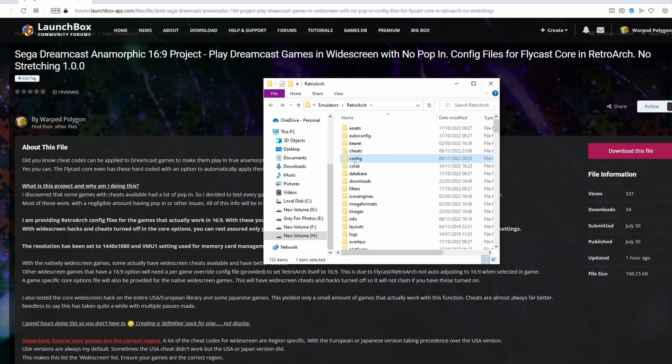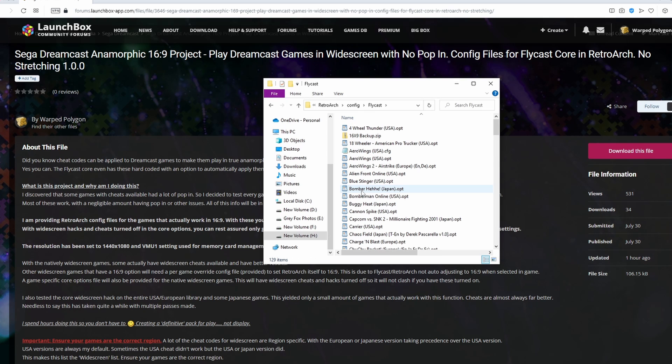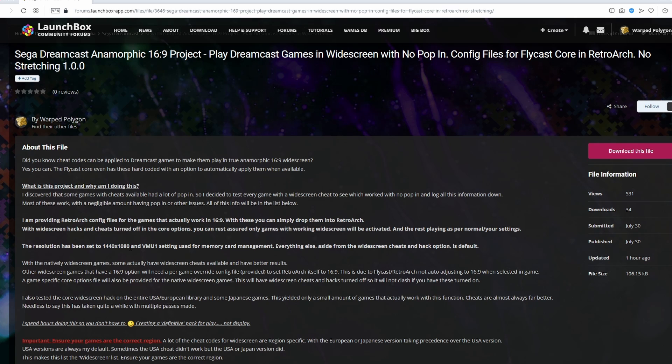Once you've downloaded that, go into the RetroArch file system, go into config, then go down into Flycast and place them in that folder. I've provided a per-game core options file, and also for the native widescreen games that needed stretching into 16x9, I provided a RetroArch config file so that happens as well. If your games are named differently to the options files, you can just change the option file names to match your game names — just make sure they are named exactly the same as your game files. Keep in mind these will override any of your own options if they're named the same. I've set the resolution to 1440x1080, as when adjusted for widescreen it effectively becomes 1920x1080. I've also set VMU1 memory card management to save on a per-game basis, and apart from the widescreen cheat and hack option everything else is left at default.